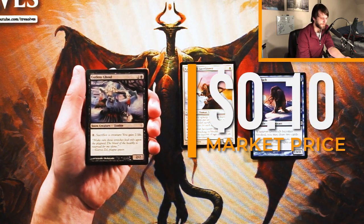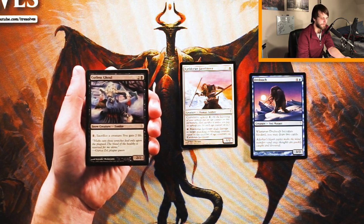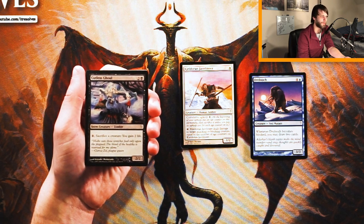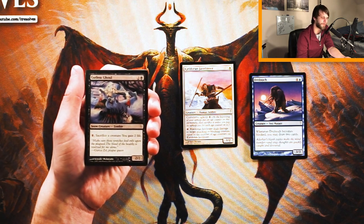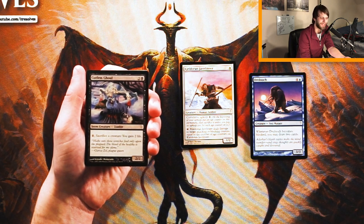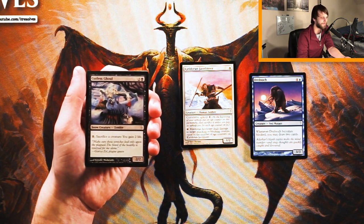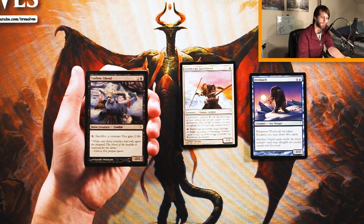Gutless Ghoul — sweet art — is a 2/2 for two black. You can pay one, sacrifice a creature, and gain two life. Honestly, it does give you a way to deal with removal spells — they target something, and if you have the mana up, you just sacrifice the creature in response and gain two life. But you do have to leave up mana on top of everything else, and two life is fine but won't stave off aggro very well long-term. I don't love it here.